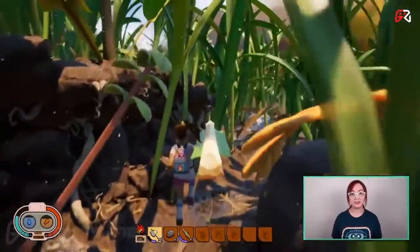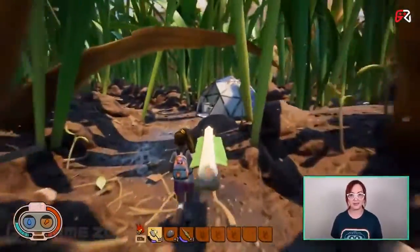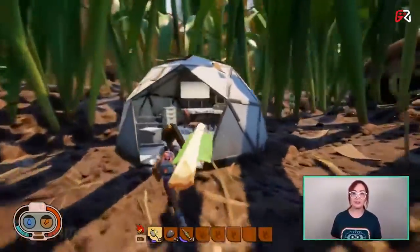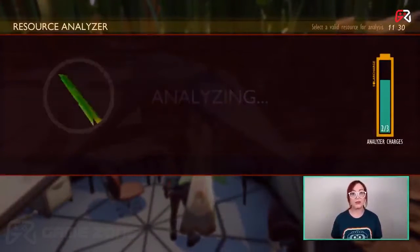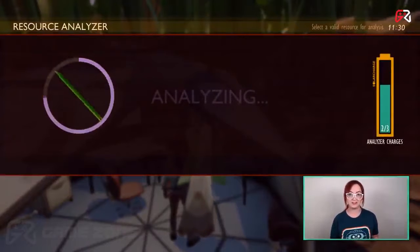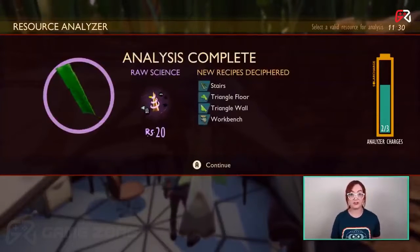As you continue to discover new materials in the backyard, you're going to want to go back to an analyzer to analyze them from time to time. While some blueprints will be unlocked simply by harvesting the materials, other blueprints will only be discovered from analyzing specific items, such as the stair recipe when analyzing grass planks.